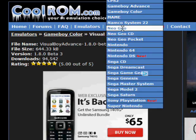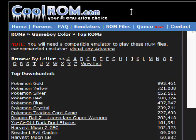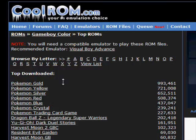You click on ROM files. Put your mouse over ROM files and then look for Game Boy Color. This works for everything pretty much. Then look for the game you want to download.